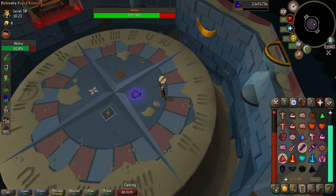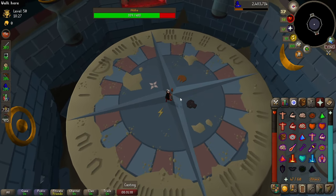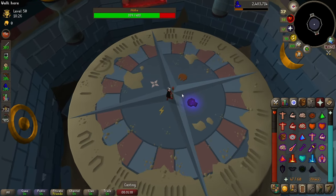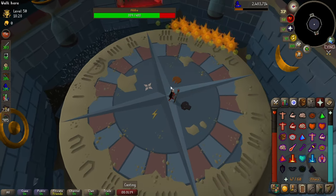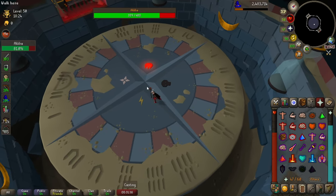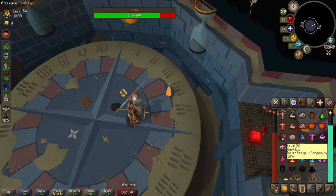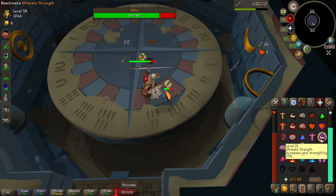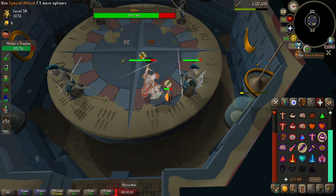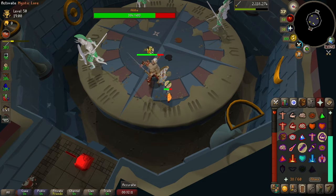Sometimes Akkha will disappear and you'll need to remember the last style. Once he disappears, move to the middle of the arena and you'll notice four different icons. These icons will light up in a random order — it's basically a game of Simon Says. For example: lightning, skull, fire, skull — move in that order. When Akkha reappears, since you remember his last style, switch gear and prayer accordingly. At a certain point Akkha will become invincible and you'll need to kill one of his illusions to damage him again. Always stand in the area where you killed the last illusion, otherwise you won't be able to attack him.